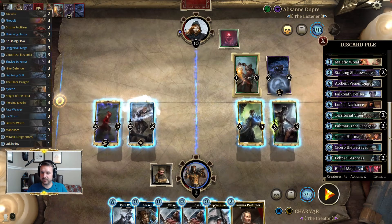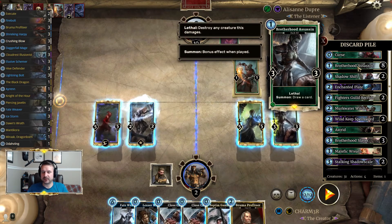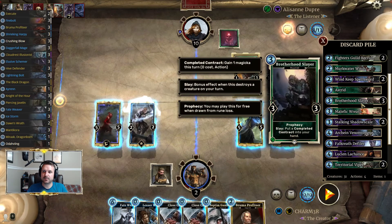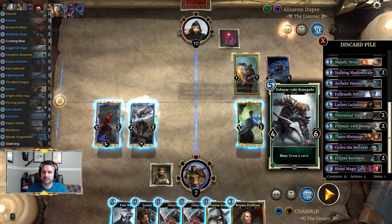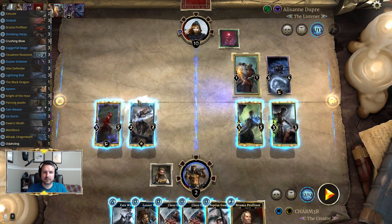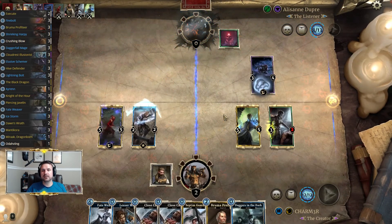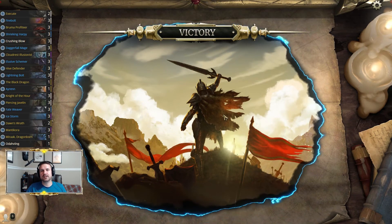In case you're wondering what this deck looks like and what you have to plan for — eight Brotherhood Assassins, that's why the Ice Storms are so important, those 3/3 bodies are a lot to deal with. They have the Curse, a couple of Murkwater Witches, Fighter Guild Recruits, Spell Swords, Brotherhood Slayers, three Stalking Shadow Scales, one Lucian, one Defiler, a couple of Renegades and Vipers, Cicero, a couple of Baronesses, one Blood Magic Lord. We'll be doing videos for if you side with Alasan and kill Uther instead, so check those out.